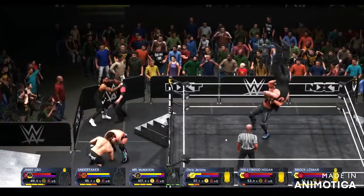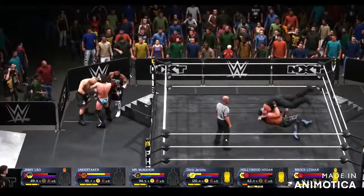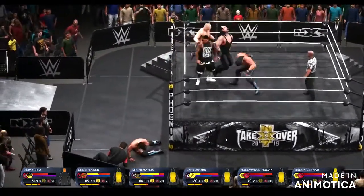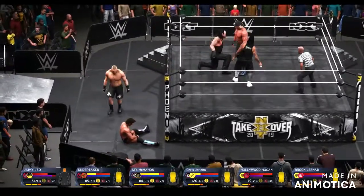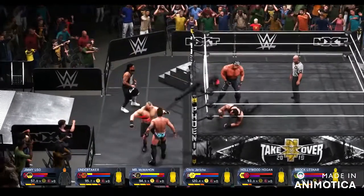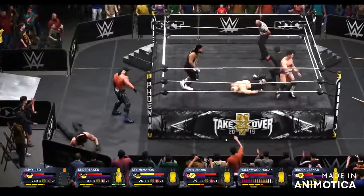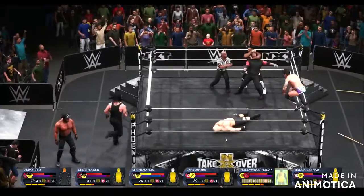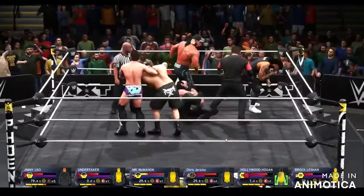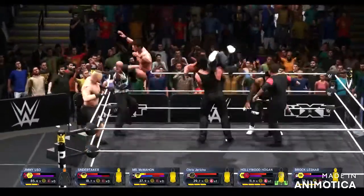Undertaker now has the most HP. Hogan just did a pile driver right there. It's just Hogan and Undertaker in the ring — but is Hogan going to get away with it? Brock and Jimmy Uso have entered the ring. Brock just went back outside, going after Jericho. Brock Lesnar entering beast mode — will that be enough to take out Jericho and win the match? There are three people in the ring now. Jericho and Jimmy are double teaming Brock Lesnar. Jericho going to the top rope. Is Jimmy going to make Vince McMahon submit? No, Vince gets out of it.